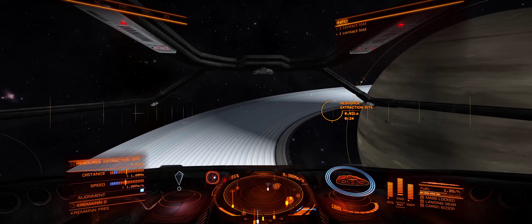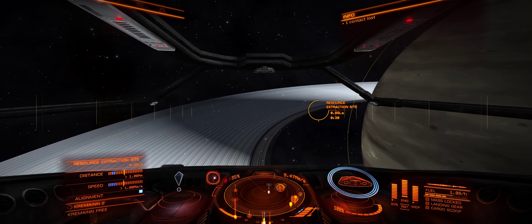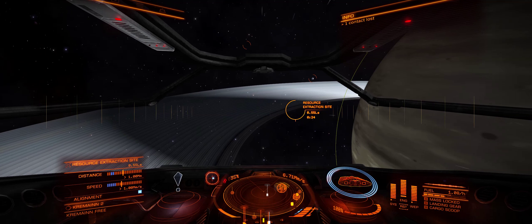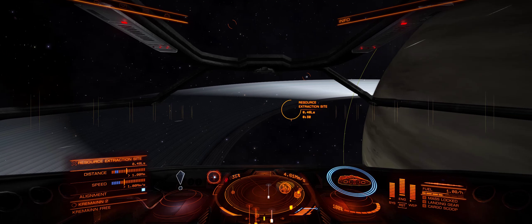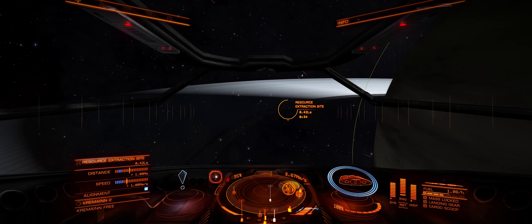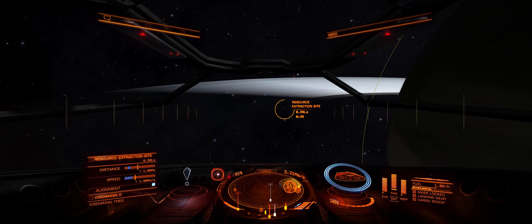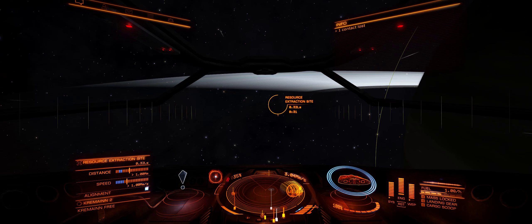You enter quite slow because you come into the atmosphere of Cree Main 2, and once you get there you want to turn until you're basically dead on target. Once the circle goes hollow again, keep following the blue line on your throttle and you'll get there in the quickest time possible. At the moment we're going about 500 megaseconds or whatever that unit means.